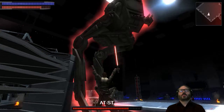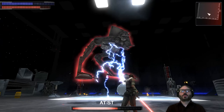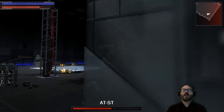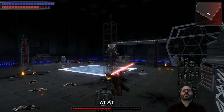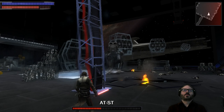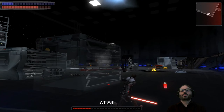The lightsaber doesn't do too much, so I'll throw these big objects as well. Nice physics — just smacking that AT-ST in the face with a fuel canister or something. A little different than the Xbox 360 version, takes a little getting used to but it's alright.